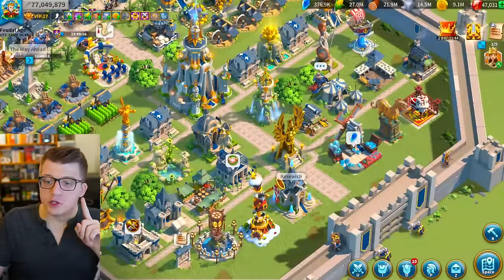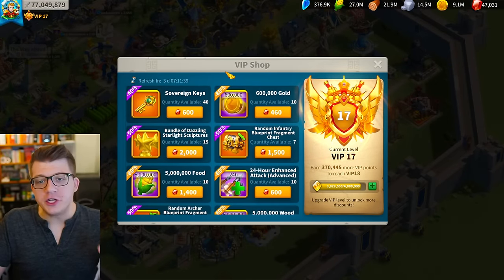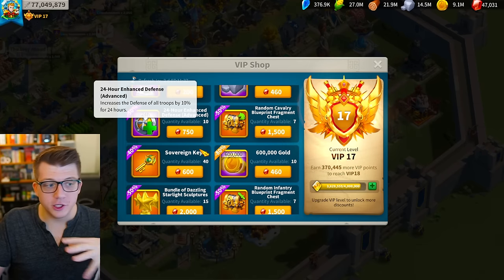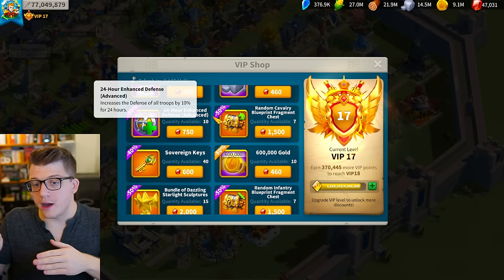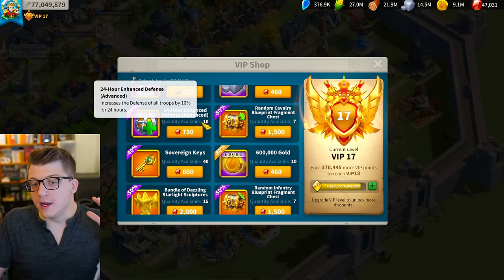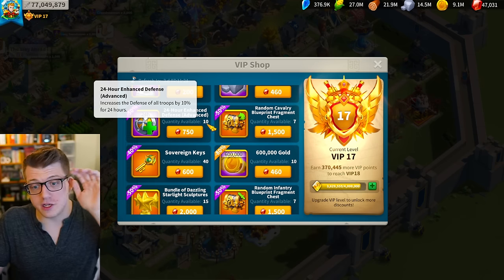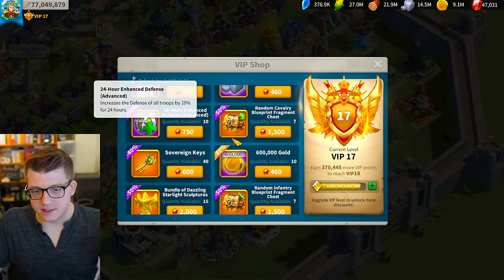On top of that, you should always be fighting with a 10% defense token, which you can get from your VIP shop. You should be buying these when more than gems shows up — buy a couple, get a handful. It's only 750 gems but instantly gives you 10% defense for a day, which is amazing. You're not going to get better value than this.